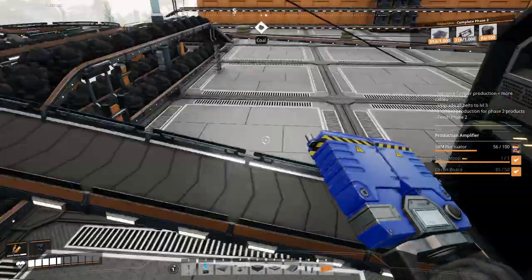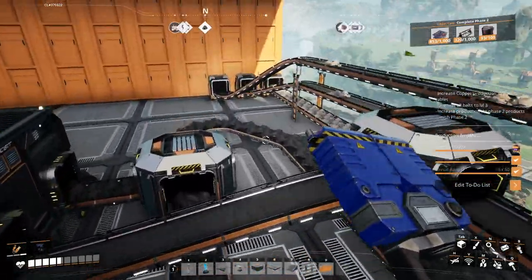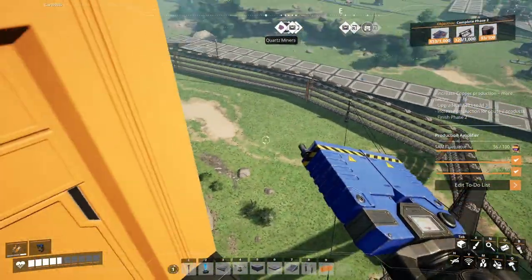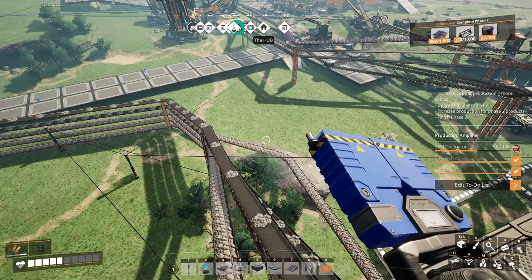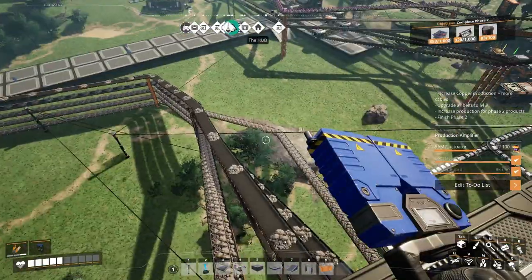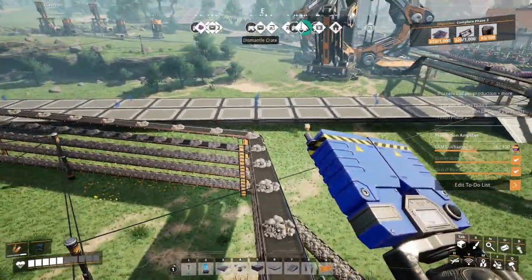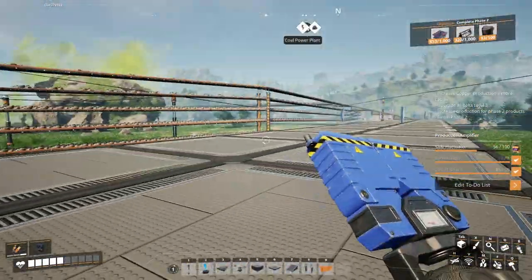Iron is stuck in these two, so we're going to have to upgrade our iron stuff. There's an iron line, it's really small — that's for later. Let's see what we can do with our SAM stuff first, then we'll upgrade that.